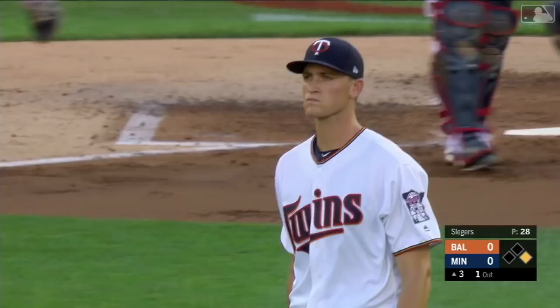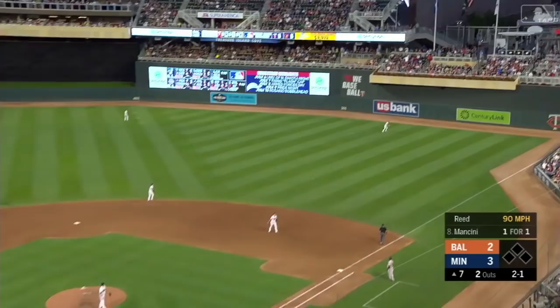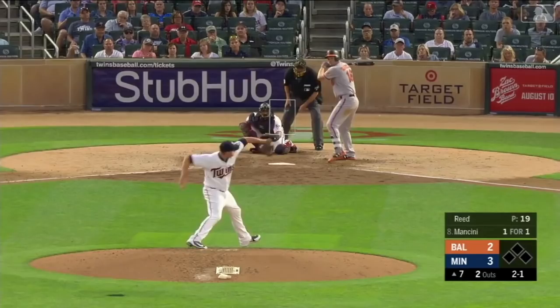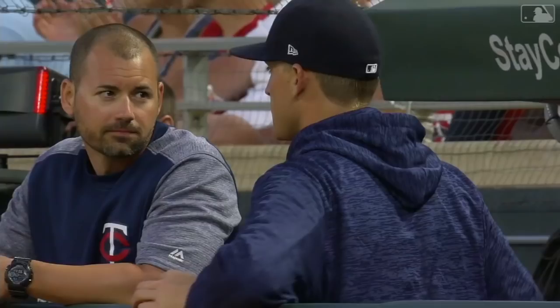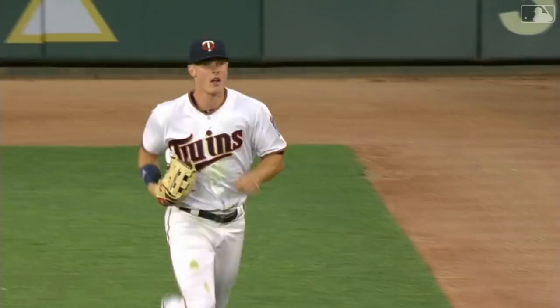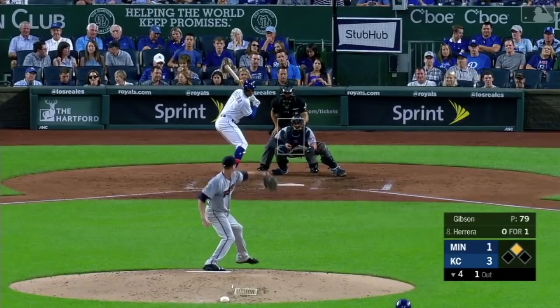Max Kepler takes a hit away from Caleb Joseph with a fine play. To right, Kepler back feeling for the wall, making the catch right in front of the fence. Well played by Max Kepler — the Orioles get one but the Twins still lead by one.